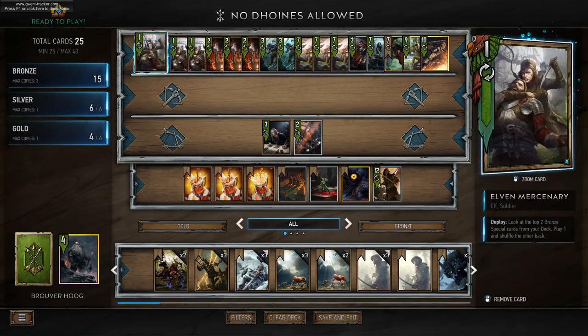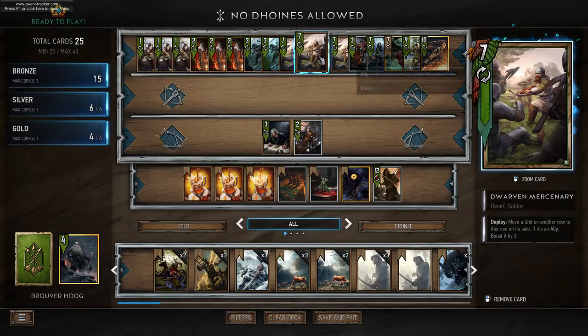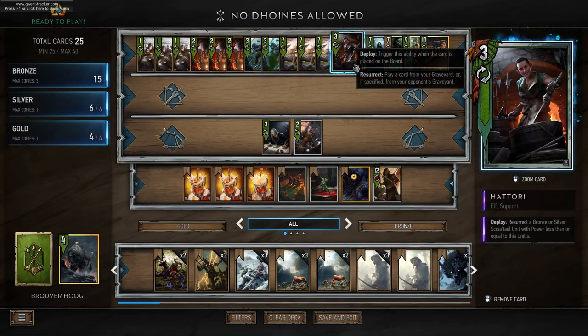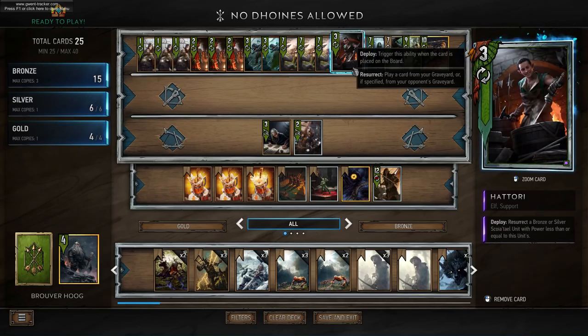We have Barkley Elves — he's going to play a random bronze or silver dwarf from our deck. We can use him to draw Agitators or Mercenaries, and once he's dead we can actually resurrect him with Hattori, which resurrects a bronze or silver Scoia'tael unit with power less than or equal to this unit.